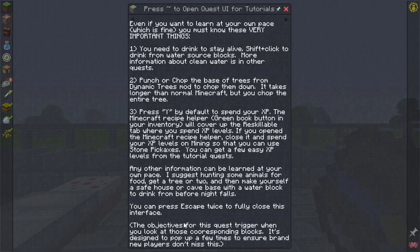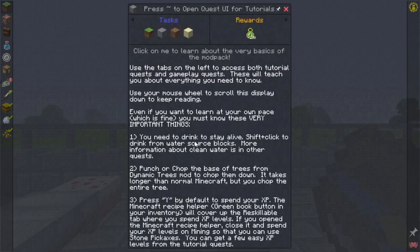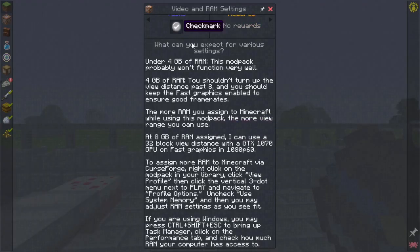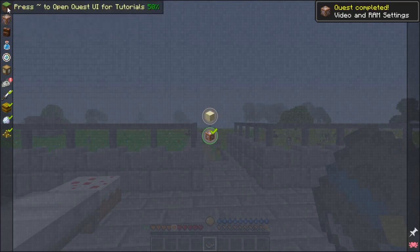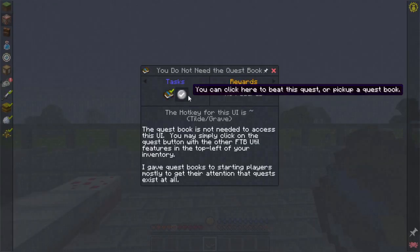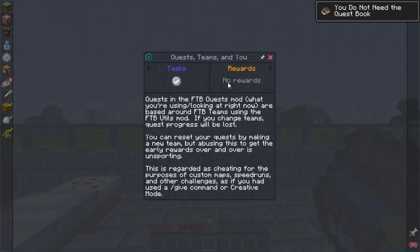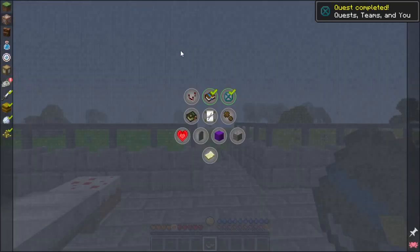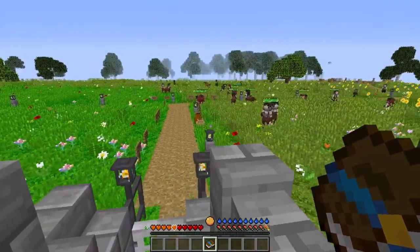The objective for this quest triggers when you look at the corresponding blocks — it's designed to pop up a few times to ensure brand new players don't miss this. So we just have to look at those. There's also video RAM settings — that's all technical stuff, doesn't matter too much. General mod pack stuff — you don't need to use the quest book at all. Quest teams: quests in the Feed the Beast quest mod. We're not doing anything with teams. You can reset your quest by making a new team, but abusing this to get early rewards over and over is unsporting. I don't plan on cheating unless it's necessary.